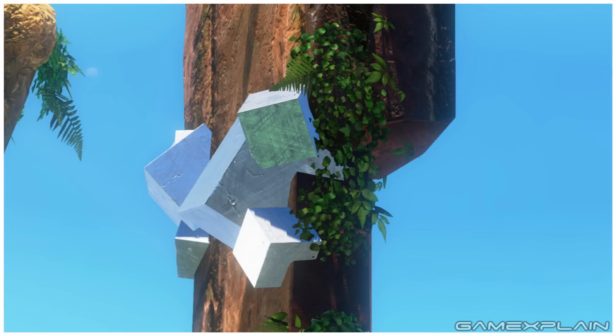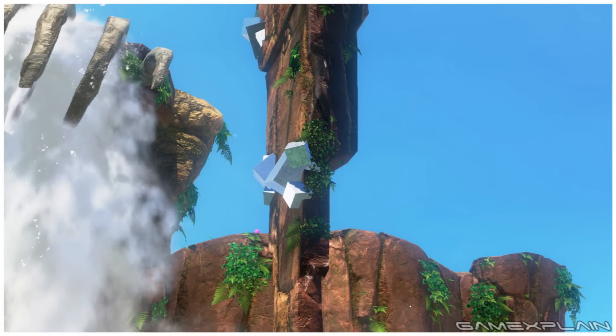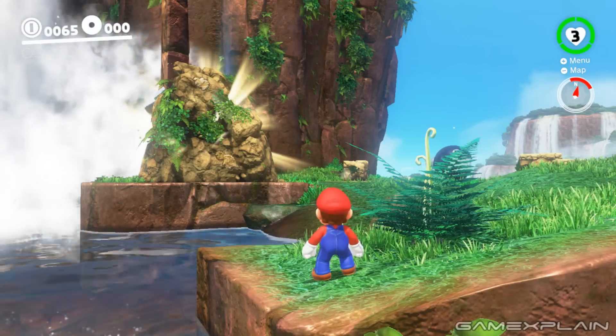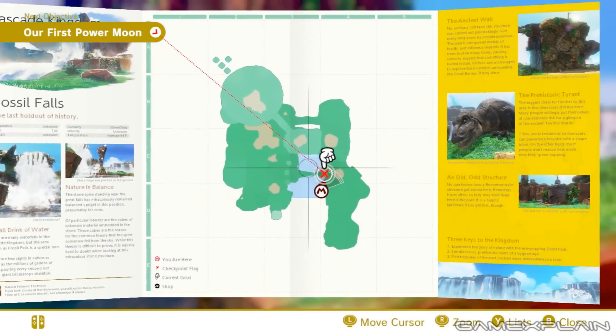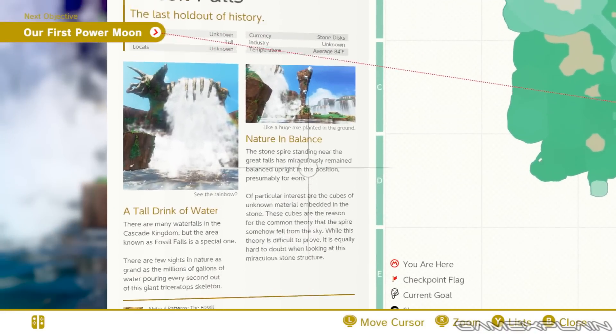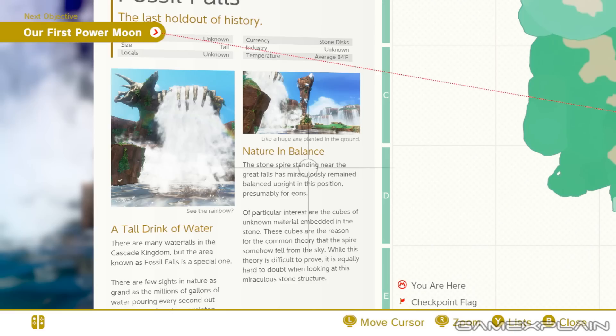At this point in the game, you would have no idea what those actually are, so that's kind of an interesting bit of foreshadowing — to have these embedded in an object that you barely pay attention to, and you don't even know what they are. The really interesting thing is, if we go to the map screen, it has a whole travel brochure type thing, like it does for every level. In this case, one of the little articles actually talks specifically about a stone structure.